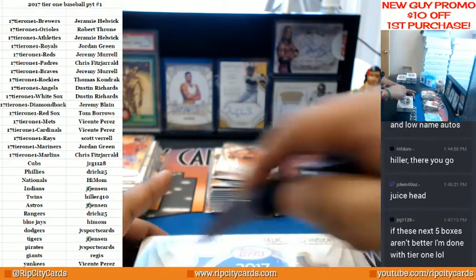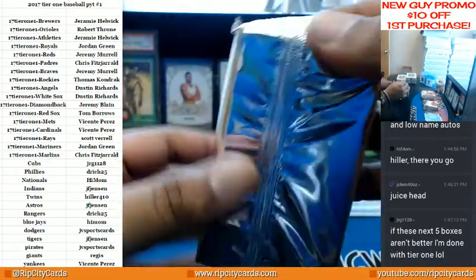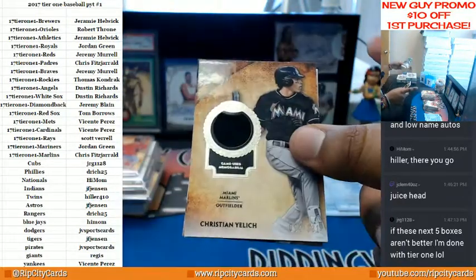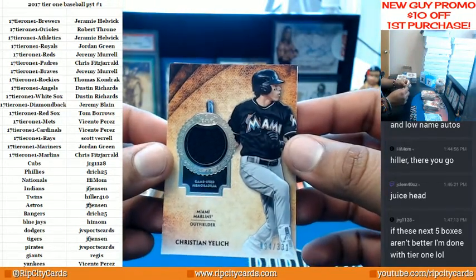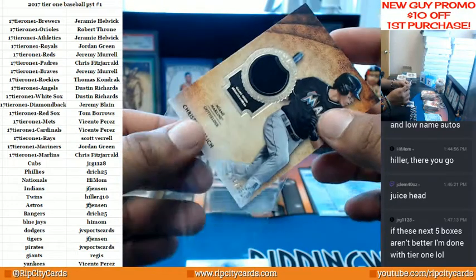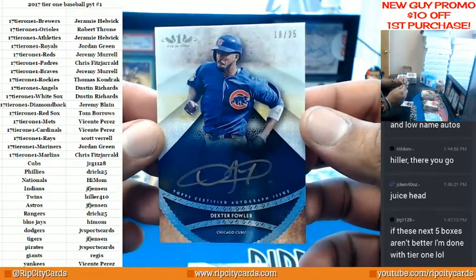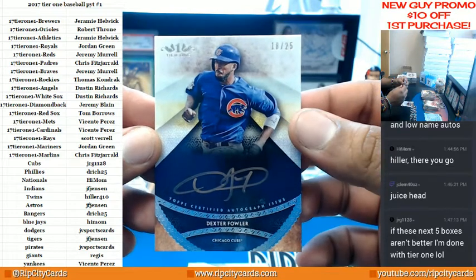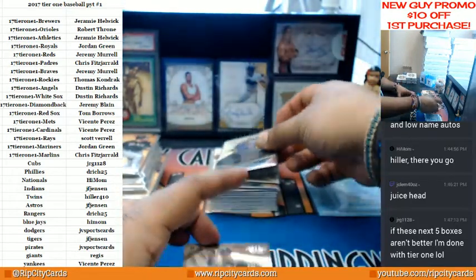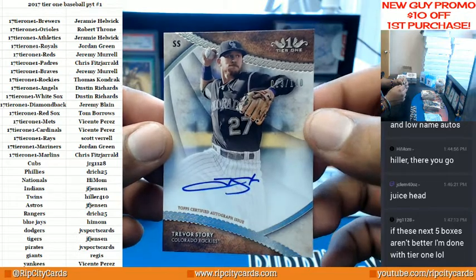Still got four boxes to go through — let's get some nasty. For my Miami Marlins, to 331, Christian Yelich with a relic. This next one is nice — for the Cubs, number 18 out of 25, Dexter Fowler, little gold ink action right there. Cubbies, nice hit. And we got another auto for the Rockies, number to 140, Trevor Story. Guy's a stud — Rockies getting a hit right there.